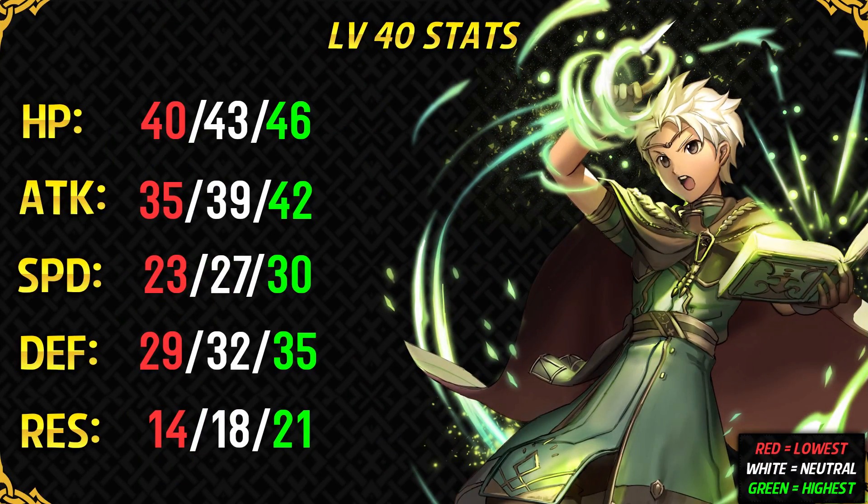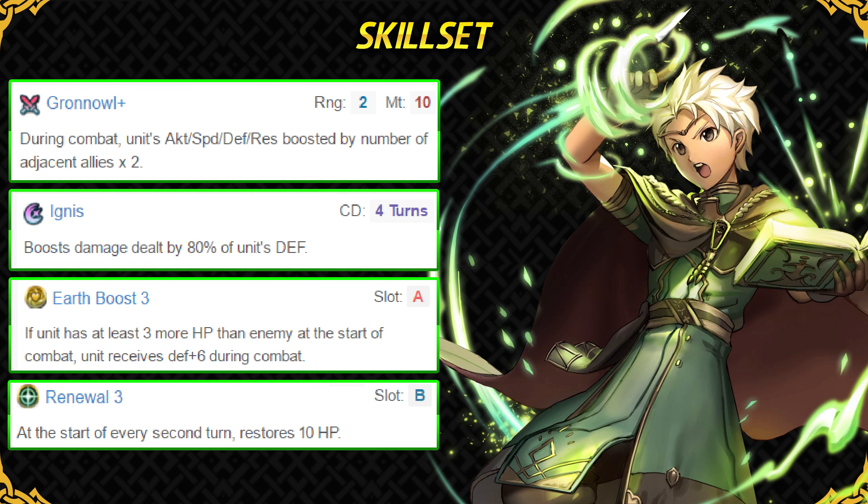Next up we have Bowie. Unlike Mae and Celica, Bowie is not an offensive powerhouse but is a more physically tanky unit. He is very similar to Merric — he has got higher defense but lower speed than Merric. Outside of his defense stat, nothing else is impressive. He has got the Owl Tome as well, and Bowie can make much better use of this weapon compared to Mae because he can act as an enemy phase unit and boost his defense and resistance with the help of the Owl Tome — which boosts a unit's defense, resistance, attack, and speed in enemy phase, giving it a slight niche over blade tomes. His special is Ignis, which is a good skill for a unit with high defense and gives him explosive power he desperately needs for getting kills. His A slot skill is Earth Boost, which gives him plus 6 defense if he has 3 more HP than the opponent — this goes well with Bowie's playstyle and his HP can be further boosted with HP Plus 3 sacred seals.